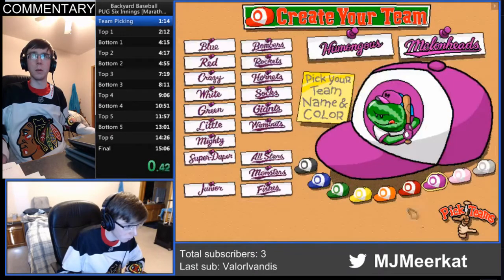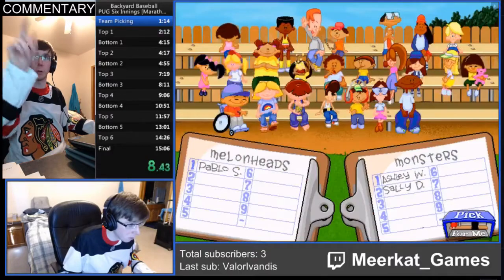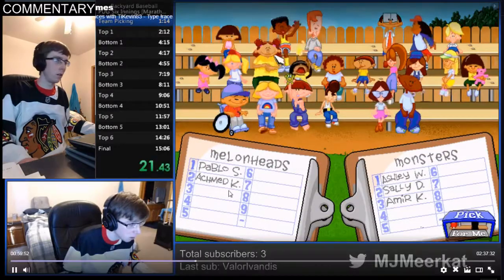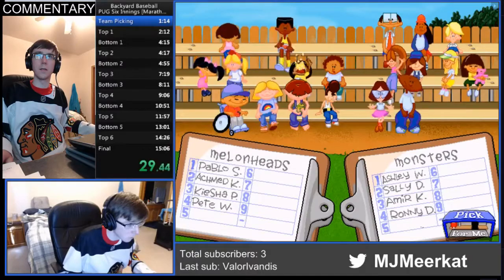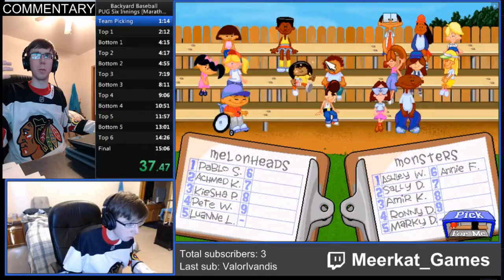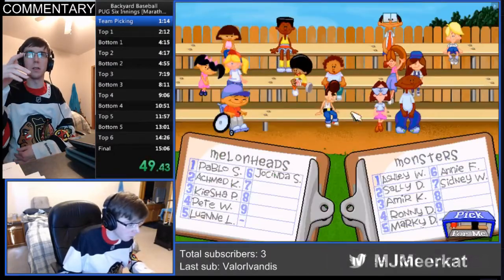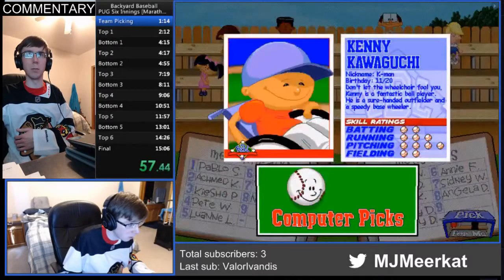We start with team picking. I immediately pick pink because pink is the only color that actually matters for any player, and that's for Maria Luna — you can see her on the far right with the dress and the bow. Her stats actually boost if she is wearing a pink uniform. She's still not one of the absolute best out there. I also picked Pablo Sanchez — everyone knows Pablo Sanchez. He's pretty good for speedrunning purposes, but I'd rather have him on my team than on the opponent's team because he seems to be better with the computer for some weird reason.